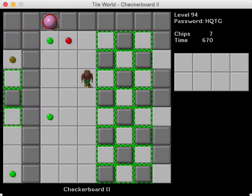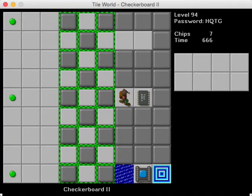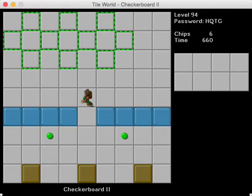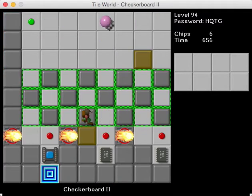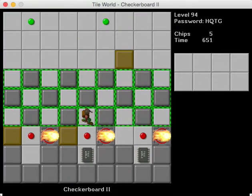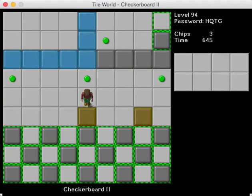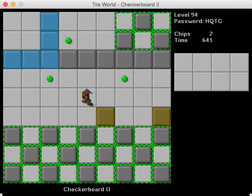Yeah, I should have switched the toggle walls for that. I know there's a way to get this rhythm done by the pink balls a little bit more consistently, because I think it's kind of alternating between toggle parities here in this solution. But whatever, it's no big deal. Two chips left, we're almost done.